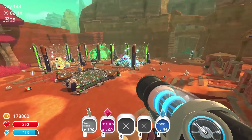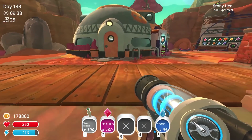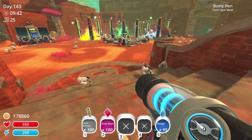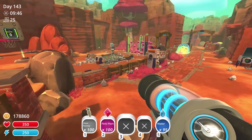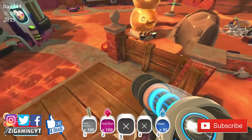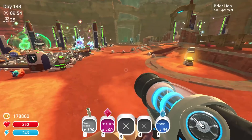Welcome back to another episode of Slime Rancher! In this episode we're gonna go ahead and hit up the next level of 7Zee rewards, see what we get, probably build whatever we get if we can. We're just gonna check some things out and have a good time. If you enjoy the video don't forget to leave a like, and if you haven't already don't forget to subscribe.